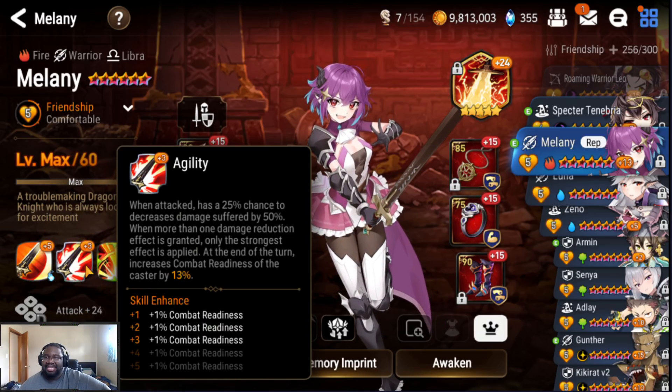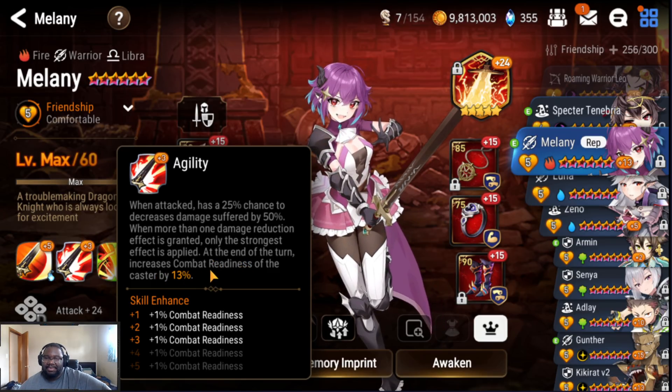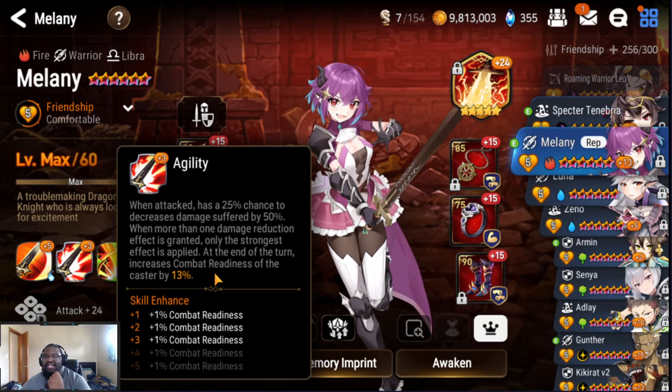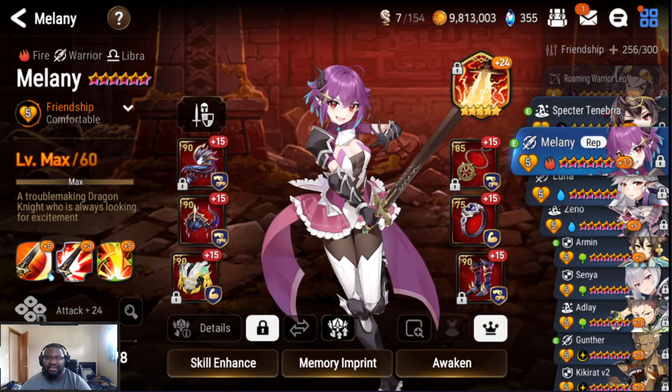Kinda. You can make her glass cannon, just hope that you don't get one-shotted. At the end of the turn, increased combat readiness by 13%, max is 15%. I'm not sure if it's only when she gets hit or after she takes her turn, because the wording on this is kind of weird. I've been trying to test this out, but I'm guessing it's after she takes her turn, so you can build her faster.